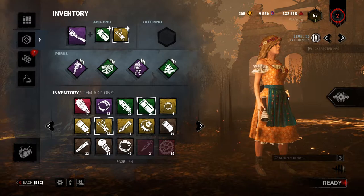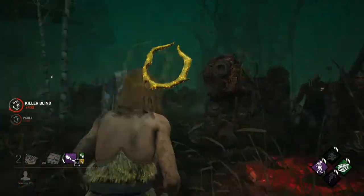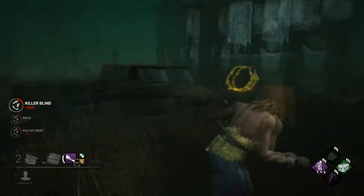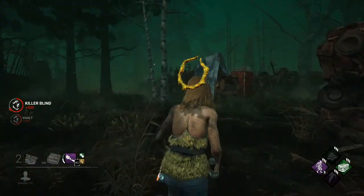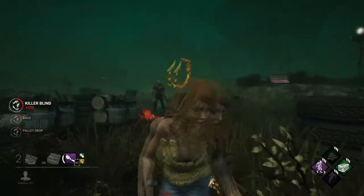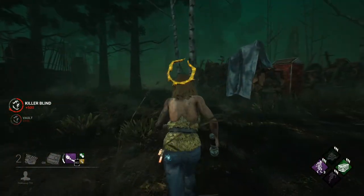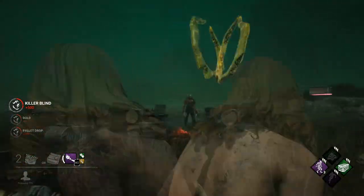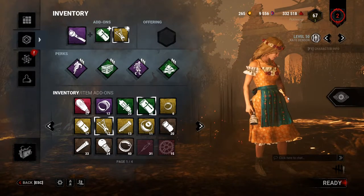The best time to blind a killer is when they're stuck in an animation, because if they're not, most killers with even ten hours in this game will know to look away — look up or down — to avoid the blind. The best times are when they're vaulting a window or picking up a survivor, because they can't look away while stuck in that animation until it's finished.